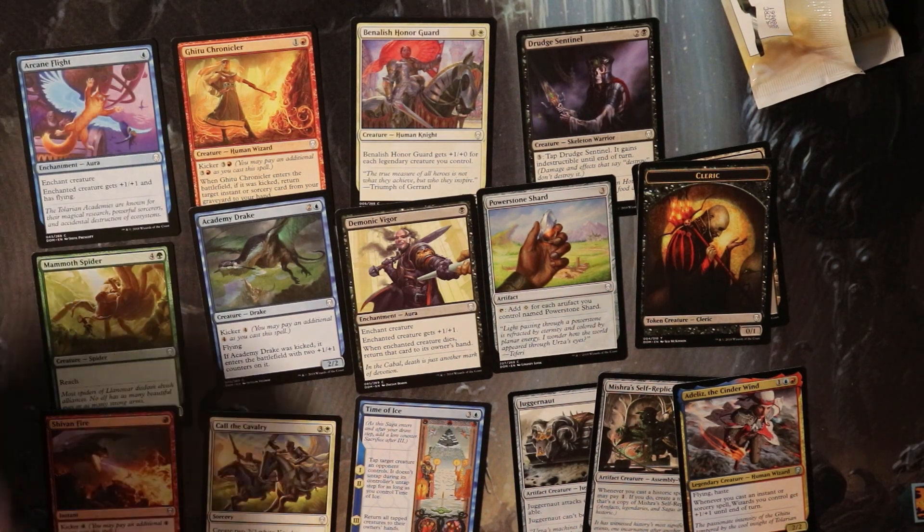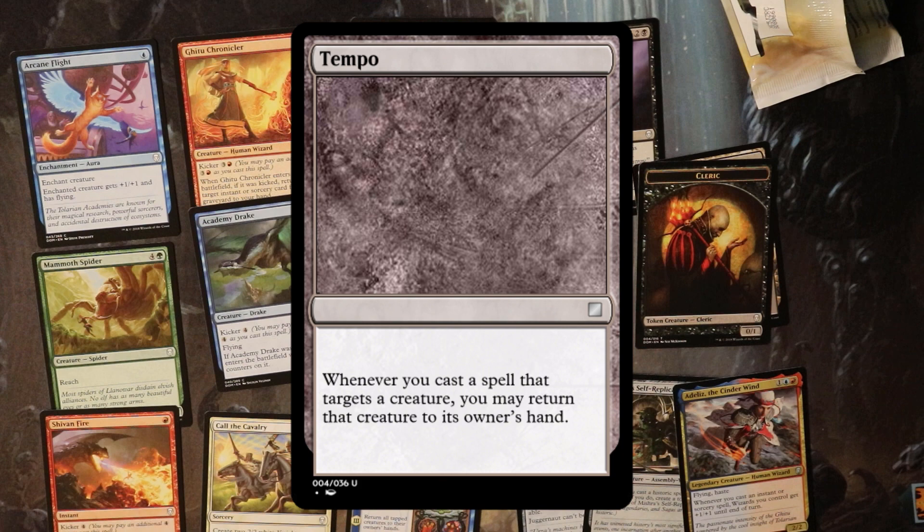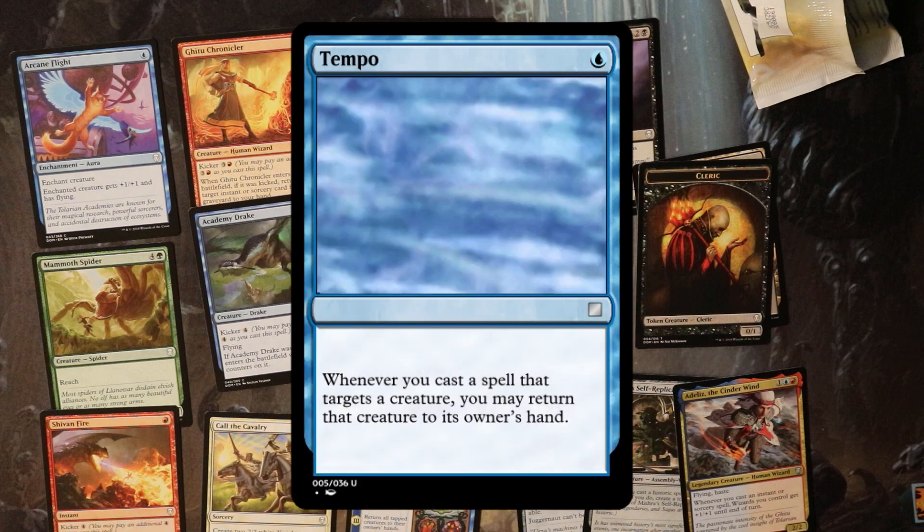I'm feeling inspired by the tempo cards we saw in this pack, so let's make a build-around uncommon for a tempo deck. Let's have the card allow you to bounce any creature that you would target with a spell. This is definitely a blue effect, and we could put that on an enchantment, but that doesn't feel very tempo. Tempo wants creatures with some oomph, so let's make this a 3/2 creature, and five mana seems reasonable here. One build-around uncommon for a tempo deck — notably it works well with the blue-red theme, which is bounce pillage.